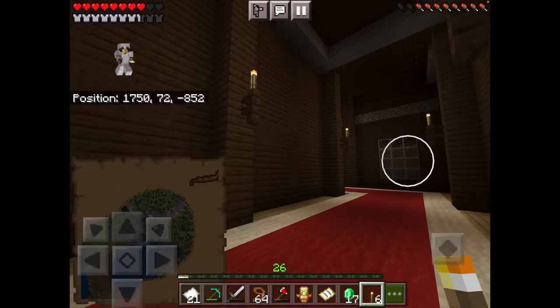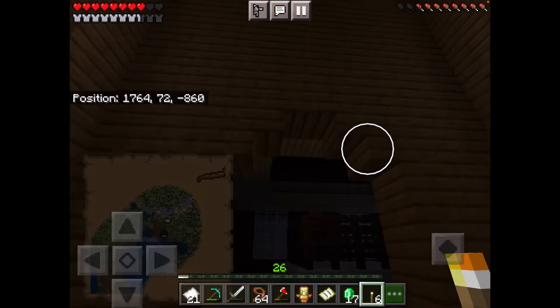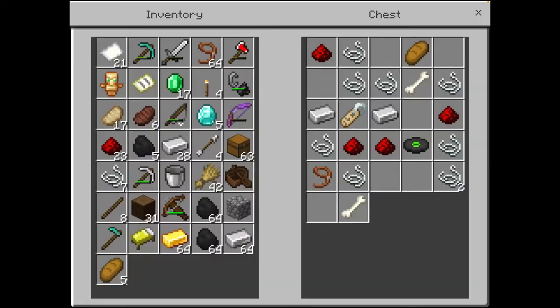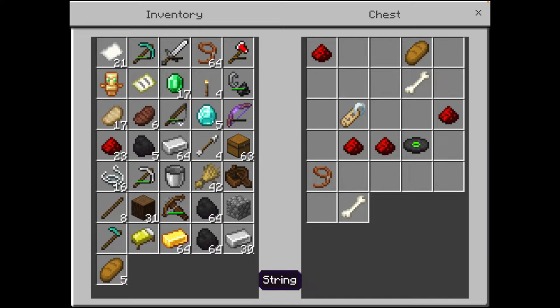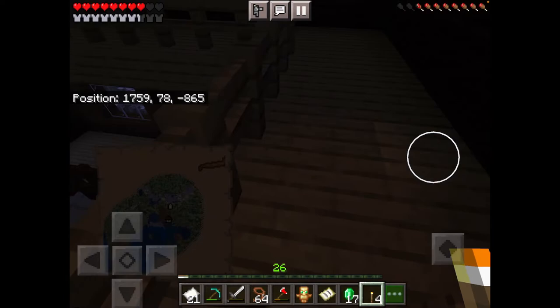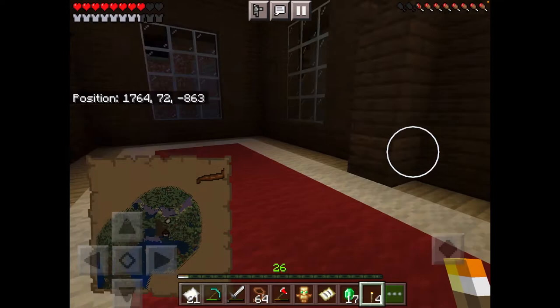Wow, there's a lot of stuff here. Another fighting arena - boy. We got a lot of stuff! Give me that - extra string, extra bread, extra redstone, gotta have that redstone. What to do here - maybe replace the cobblestone with the name tag, yeah, I think that'll be good enough for that. All right, found another name tag - not bad, not bad.